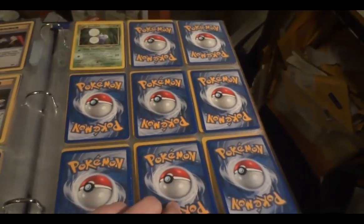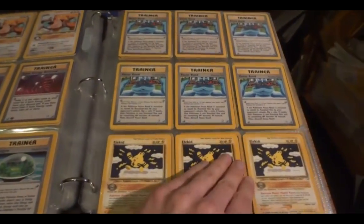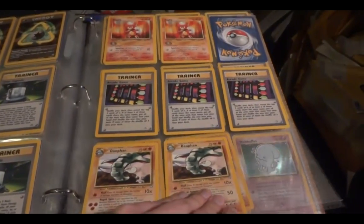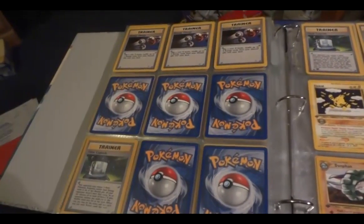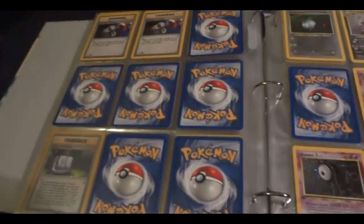Neo Genesis. A single Jumpluff hollow. Rares. Even more rares but now getting into first edition.